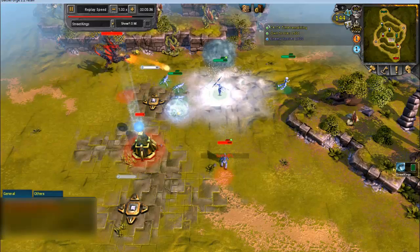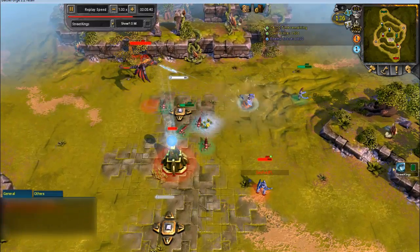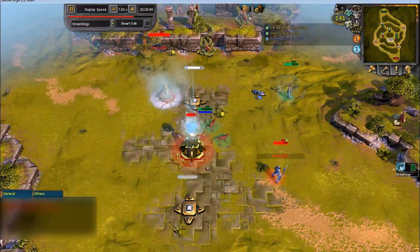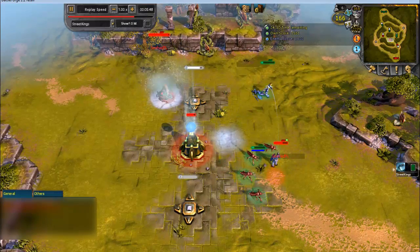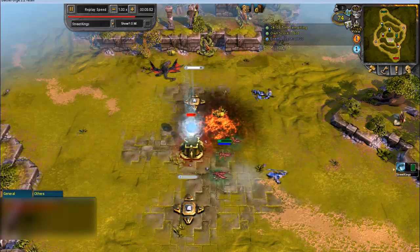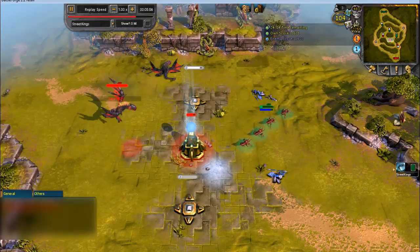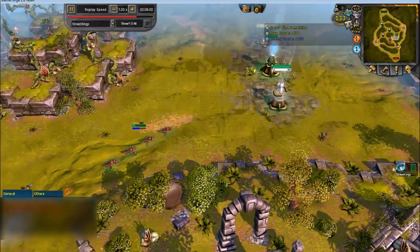He uses Frostbite, destroying my Stormsinger, but I use special ability — my Frostsorcerous gives my Sky Finds a shield, attacking his Skyfire trick, and also here Lava Field. Going back with my Sky Finds, and it was okay.